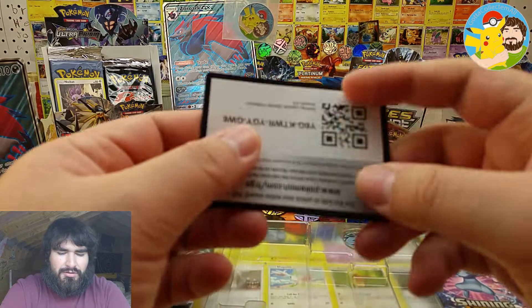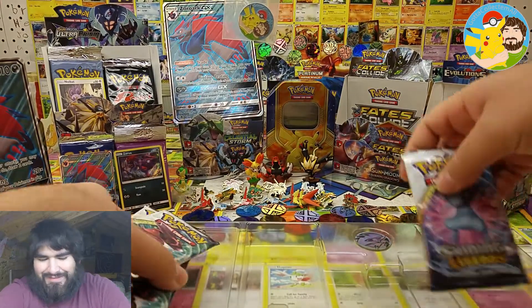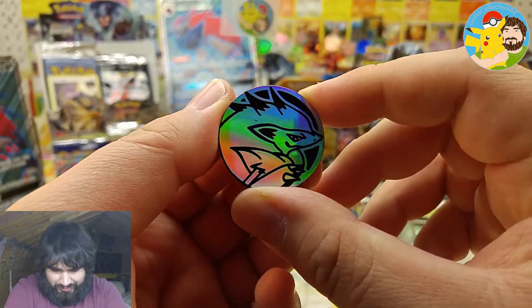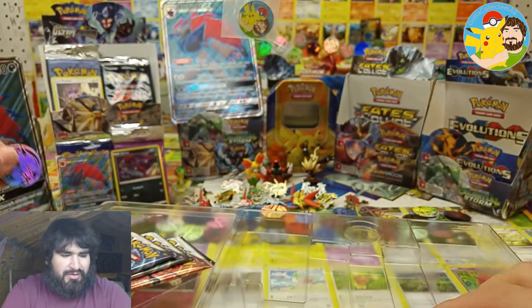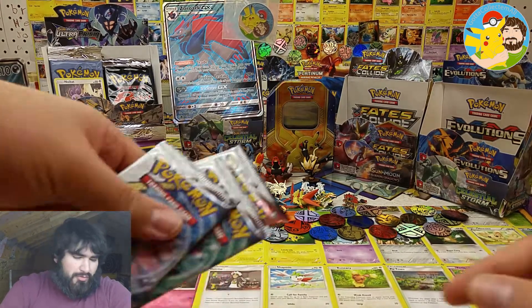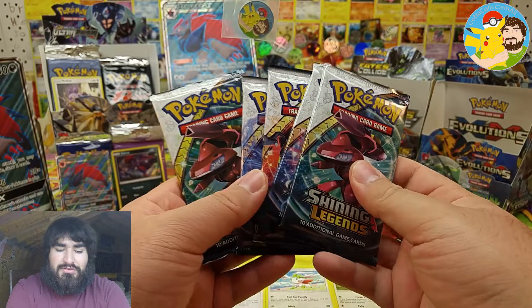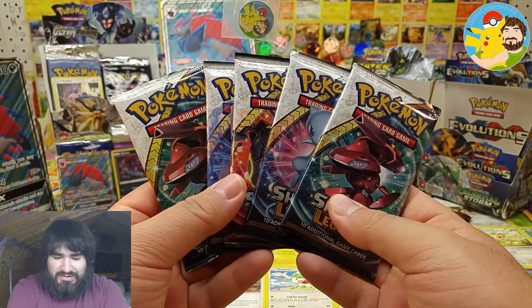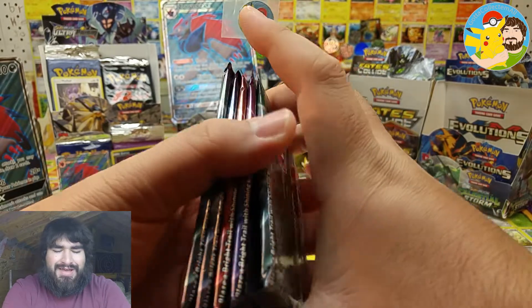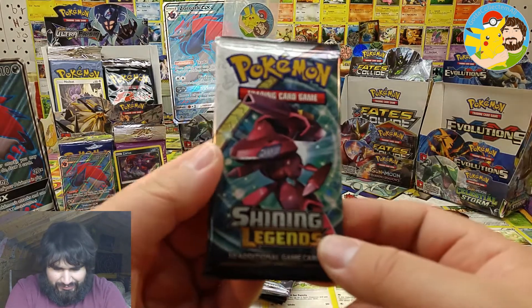Here's a code card for y'all — feel free to claim that. We've got our five booster packs and a Zoroark coin. Let's get the packaging out of here. We've got two Genesect packs and one of each of the others, so let's start with a Genesect and end with a Genesect — a Genesect sandwich. Best of luck to you, Open TCGs!